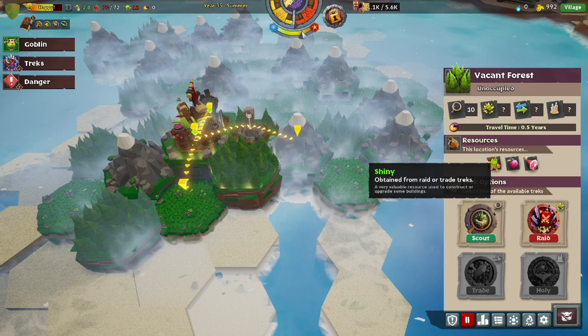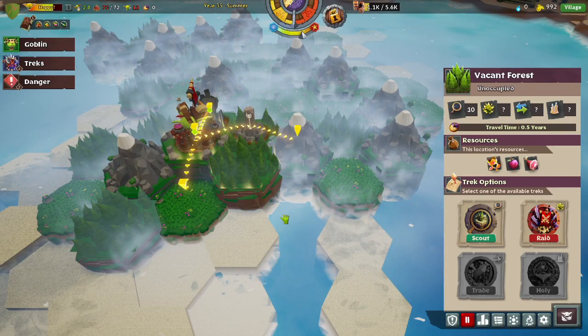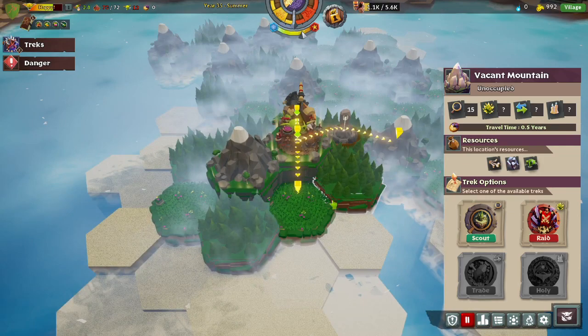Shiny can come and go — if we raid and get that Shiny now, it might disappear in the next raid, or it might show up in a different location next time. Everything else I think is fixed. Any time we raid this vacant forest, we're going to get berries and meat, so raiding these locations is a great strategy for maintaining your resources, because your village will not support you forever — you cannot survive off your village alone and do need to go into the world map.